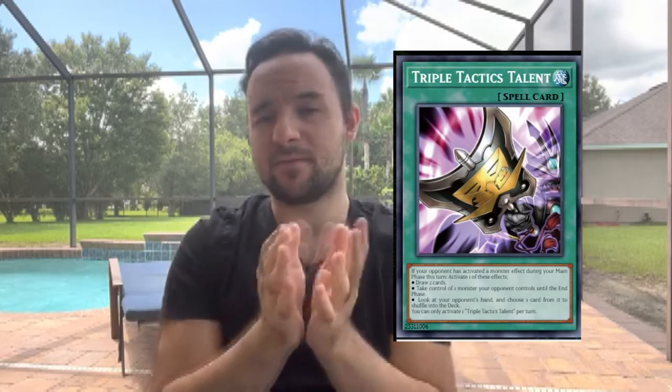Next up I also have Triple Tactics Talent. Talent is honestly going to be better in this matchup than against something like Spright, because if the opponent decides to mill during your turn and start fusing with their Tear Elements, your Triple Tactics Talent is live and you'll have one of three effects to use. Especially if the opponent has multiple negates, you're just going to push through them. You can take control of the Wanted, take anything they need for a fusion later on, then link off or exceed with it.